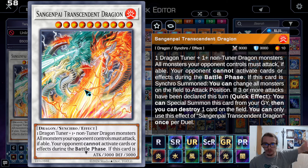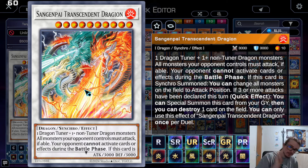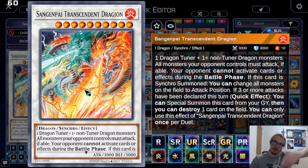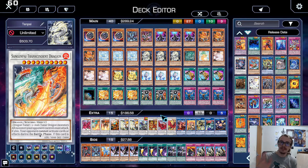The other level 10 you can go into says all monsters your opponent controls must attack, your opponent can't activate card effects during the battle phase, and if this card is Synchro Summoned you can change all monsters to attack position. It also has an effect that says if three or more attacks have been declared, special summon this from the grave, then non-targeting destroy a card on the field — notably you could pop your own field spell.